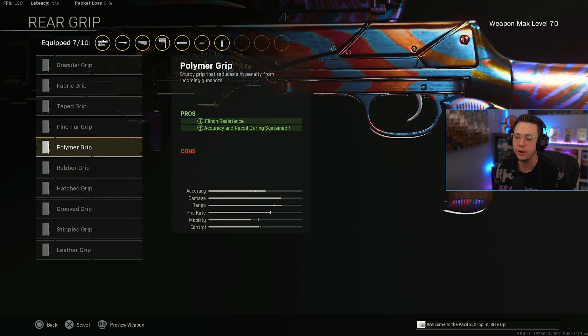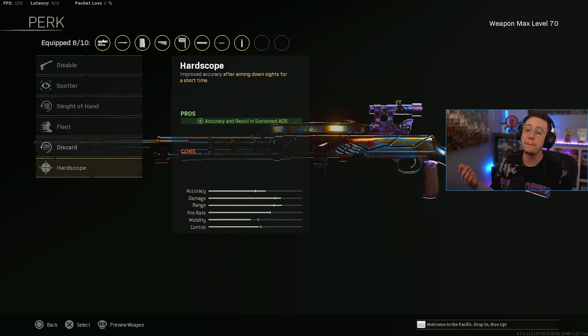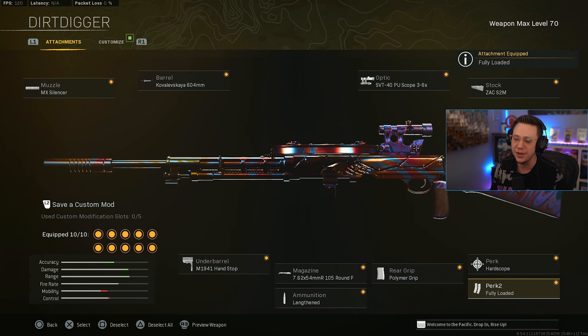For ammo, I'm going with Lengthened to get better velocity, and Polymer to help with recoil. For Perk 1, Sleight of Hand isn't a bad choice given the awful reload, but Hard Scope also exists and it helps even more with control, making it even more of a laser beam — I personally opt for that. For Perk 2, since all the options are pretty average, we go for Fully Loaded to maximize the ammo.